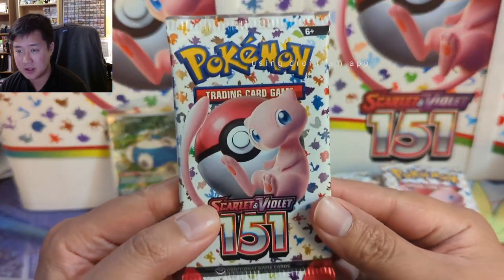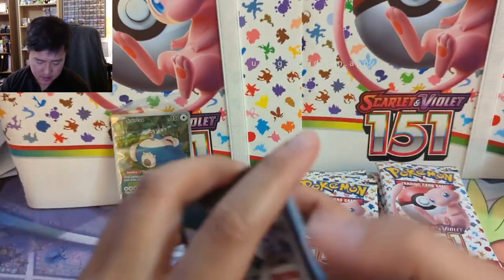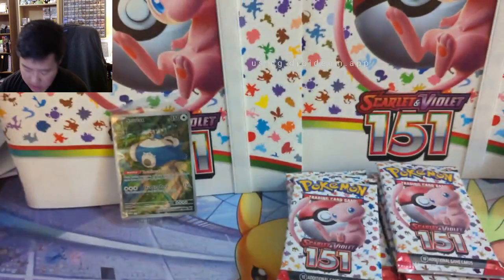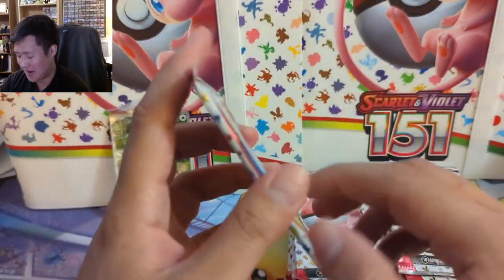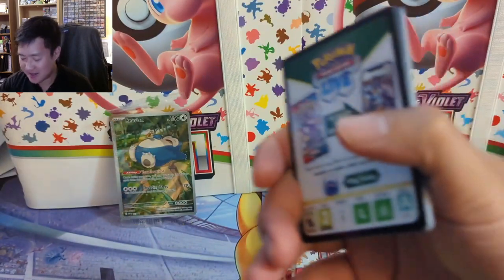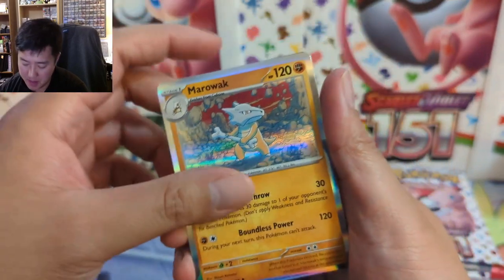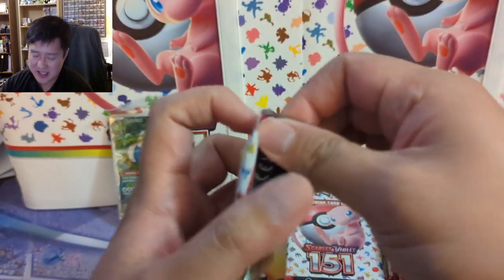Pack number one, still really feeling the art. We got a Ponyta, Zedra, and then an Electrode. Sorry for that brief pause, just had to deal with a watermark on the recording app — you can actually watch a surprisingly long ad on the phone to remove it. Pack number two: Machamp — I think the Machoke alt art looks really cool. Pack number two ends on a Marowak, so 0 for 2.